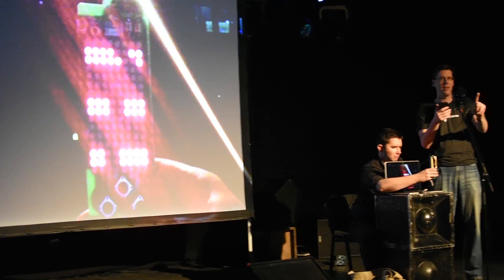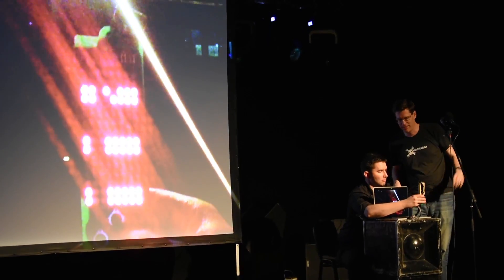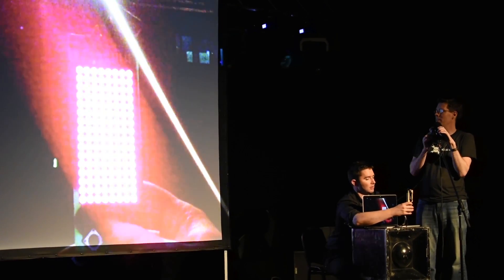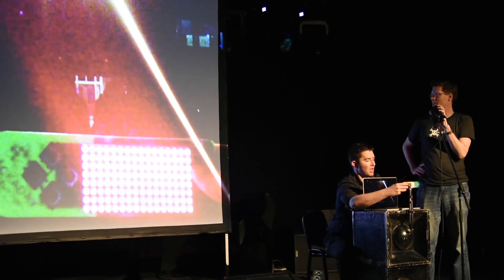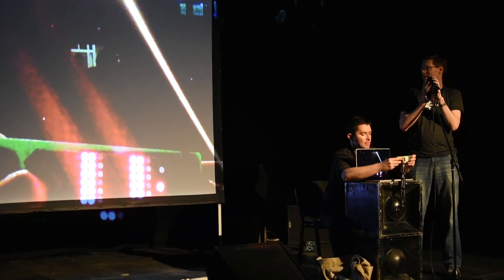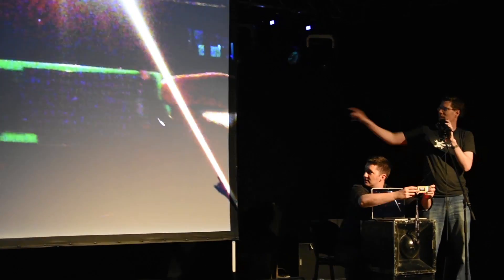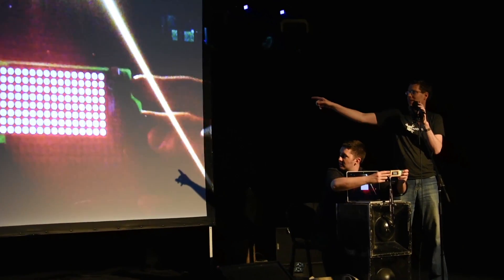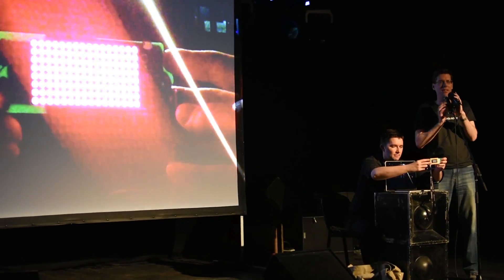Chris demonstrates the Flappy Bird badge hack. There's an obvious timing problem — the badge is running way too fast. Chris already struggles at Flappy Bird normally, so he fares even worse here. Not only does the bird crash into barriers, but the screen flashes to mess with your retinas. Applause for Knopf's fly badge.